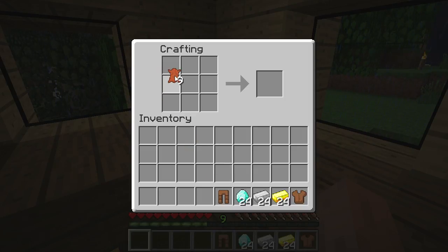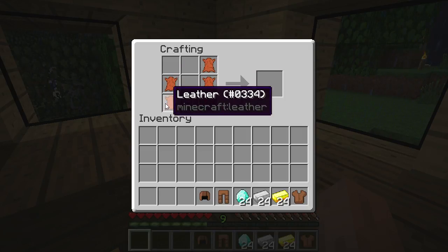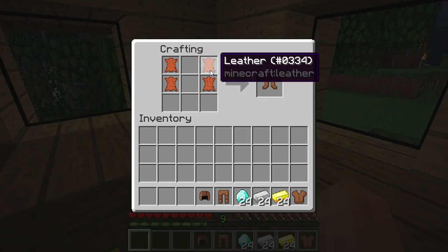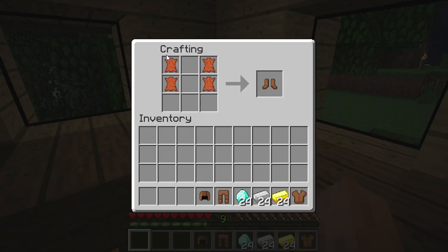Pants provide the second most amount of protection. The next one is going to be your helmet — it kind of looks like a helmet: three on top, then these two sides in the middle row, leave everything else blank. Super easy — it's exactly the way that the graphic looks. And then for boots, you just stack four items on top of each other in two columns. The point is that you need four items total.